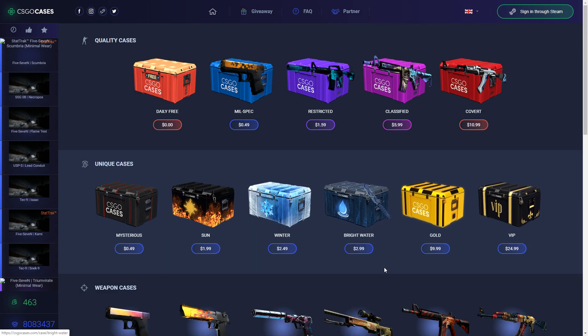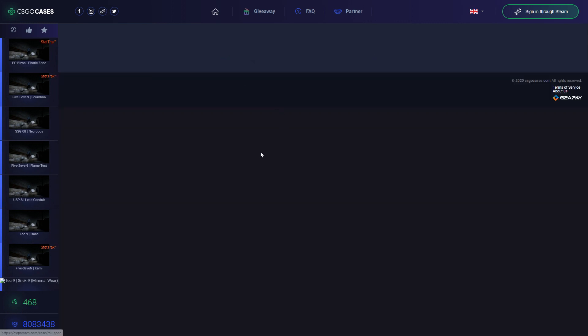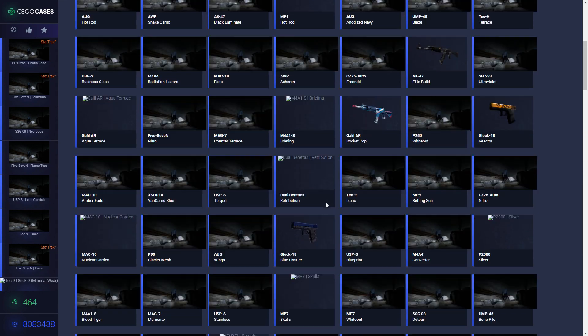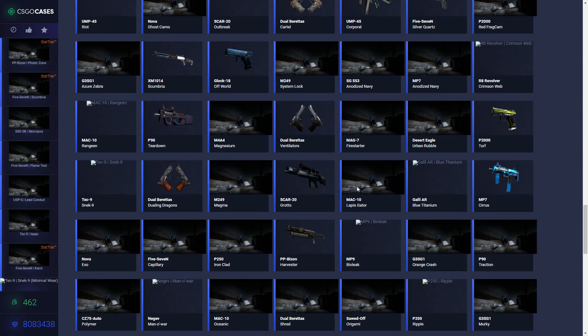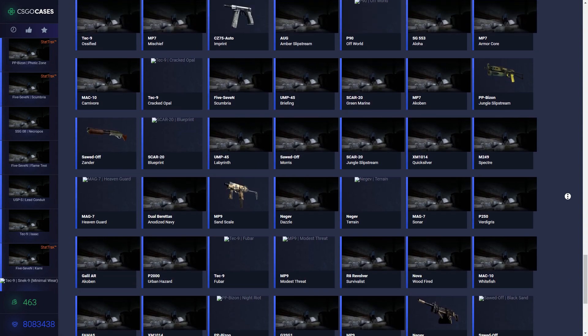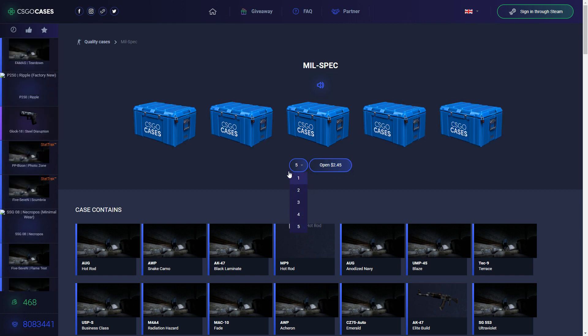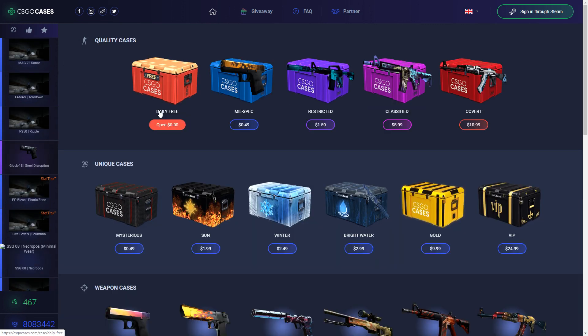When you sign in with your account, you will get 50 cents, so you can open for example this mil-spec case and you can get these skins here. As you can see, this case costs just 48 cents. You can open five at once time.